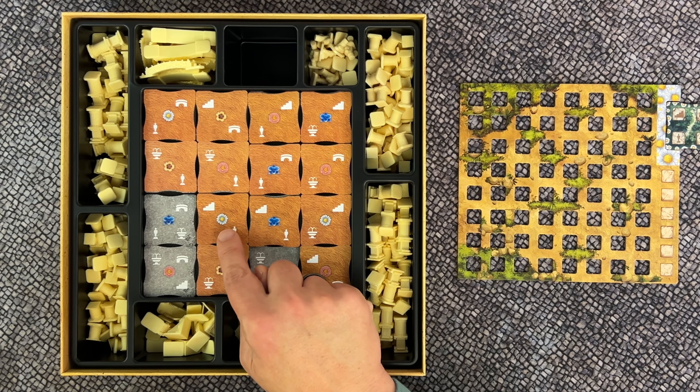Now that we have a tile we can place, we can start building our garden. When building, you can choose to build the terrace tile you just took, the tile from the slot in your player board, or both. Your player board consists of two areas: the building area and the storage area. The storage area is where you place your starting tile and can store a terrace tile later. Underneath the storage area there are six spaces to store single pillars.